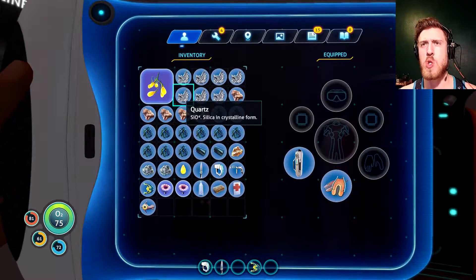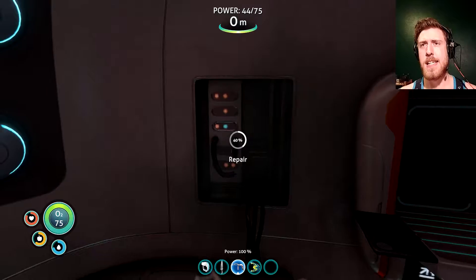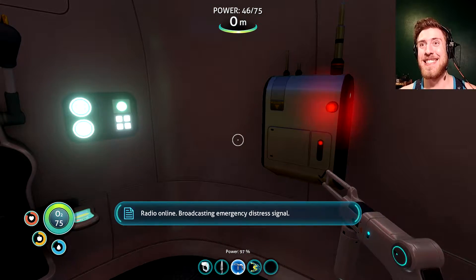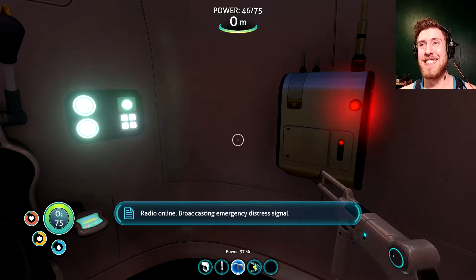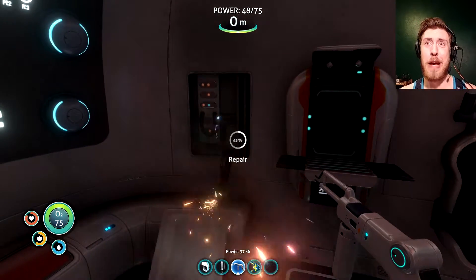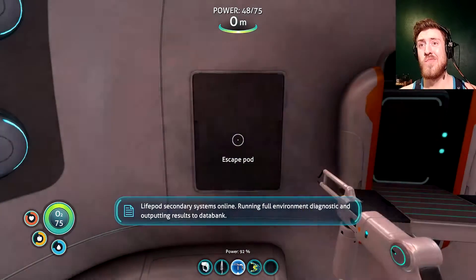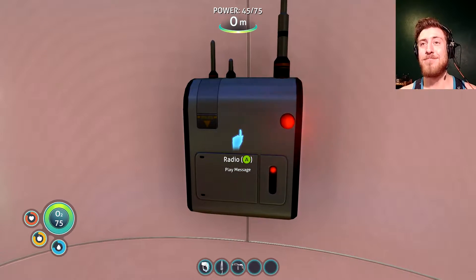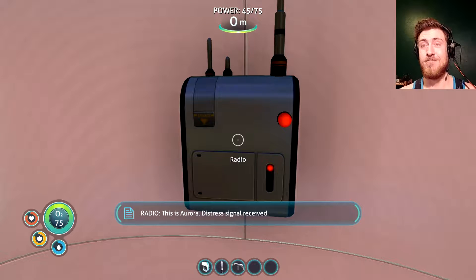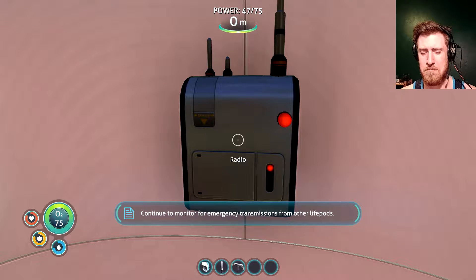Now I have the repair tool. I can repair the radio now. Funny that that works before I actually return power to my lifeline — I guess it has its own emergency radio. This is Aurora. Distress signal received. Rescue operation will be dispatched to your location in nine hours. Continue to monitor for emergency transmissions from other lifepods. That's too many hours.